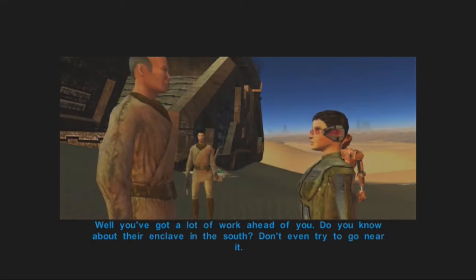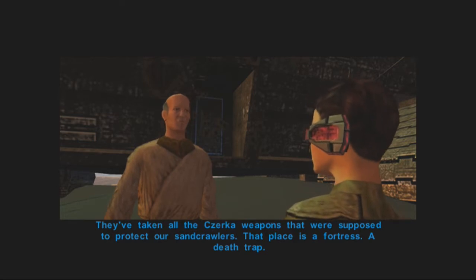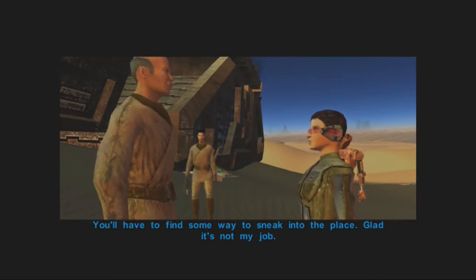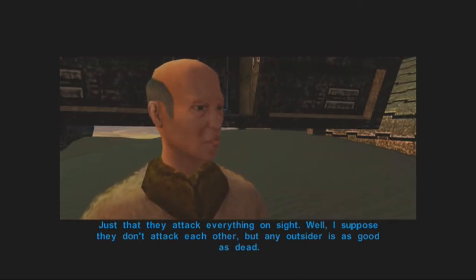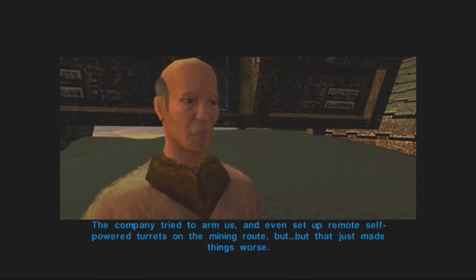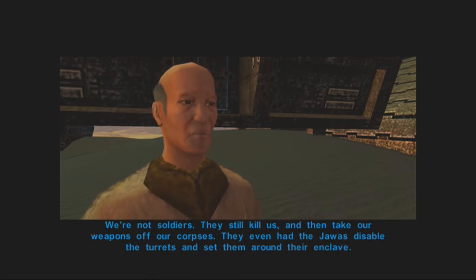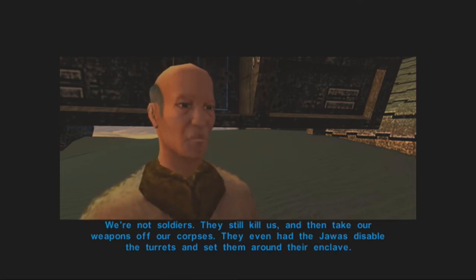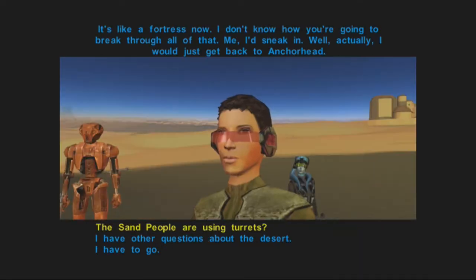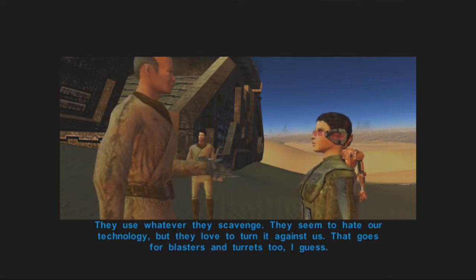Well, you've got a lot of work ahead of you. Do you know about their enclave in the south? Don't even try to go near it. They've taken all the Czerka weapons that were supposed to protect our sandcrawlers. That place is a fortress, a death trap. You'll have to find some way to sneak into that place. Do you know anything about them? Just that they attack everything on sight. The company tried to arm us and set up remote self-powered turrets on the mining route, but that just made things worse. They still kill us and take our weapons off our corpses. They even had the Jawas disable the turrets and set them around their enclave — it's like a fortress now.